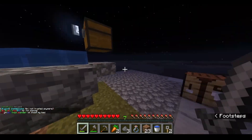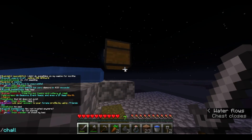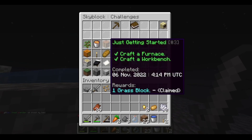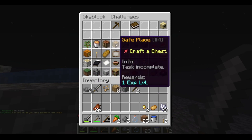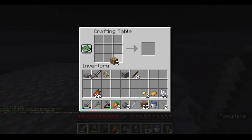I also learned that there's slash challenges, which I did not know about. I've already done: place a sapling, build a cobblestone generator, crafted a furnace and a workbench. I still need a small chest, which I'm amazed I haven't done yet, but it's fine.